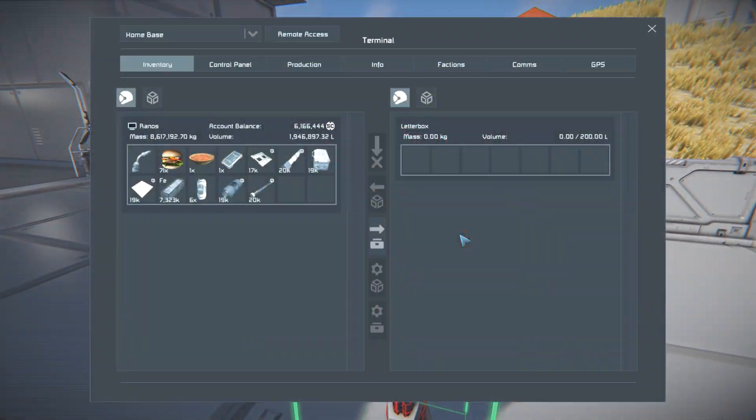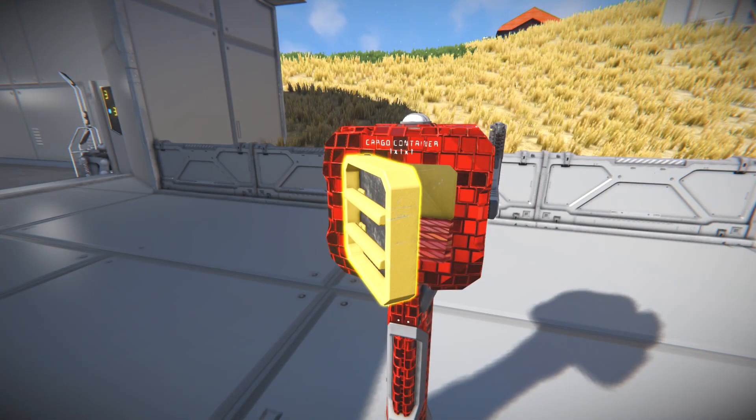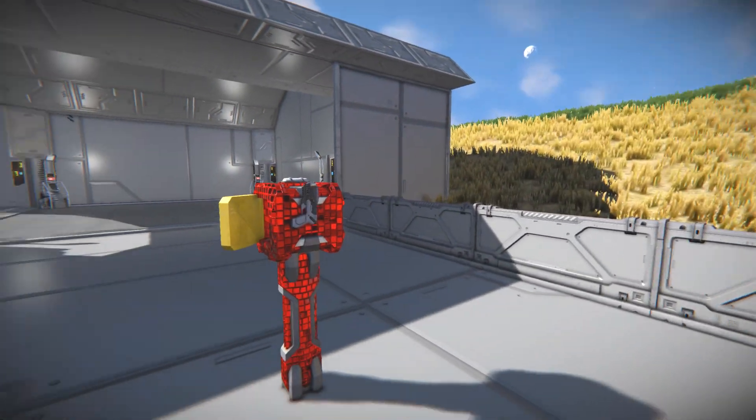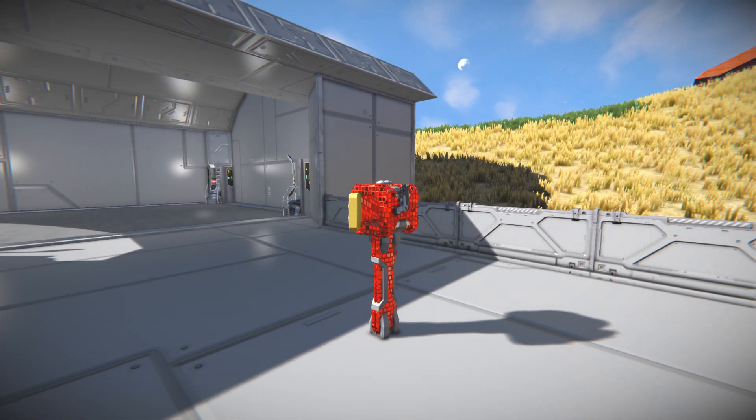I do believe it's supposed to emit light as well. It's got a radius of three meters, and then you've got the normal stuff. I guess it doesn't blink - I guess that's why it needs to be night for the light to actually work. But pretty much it lets you know if you've got mail or not.